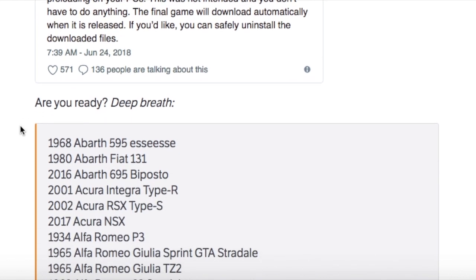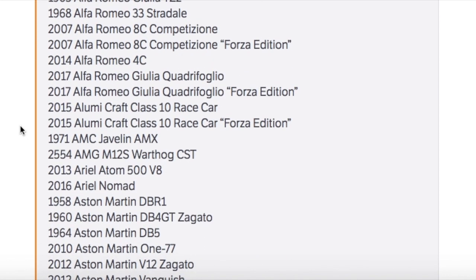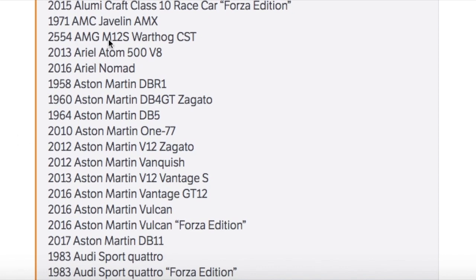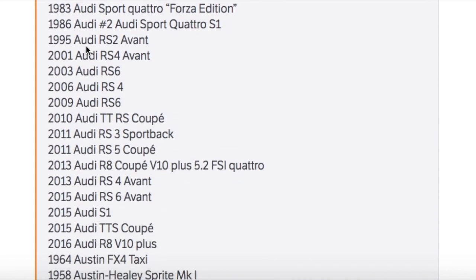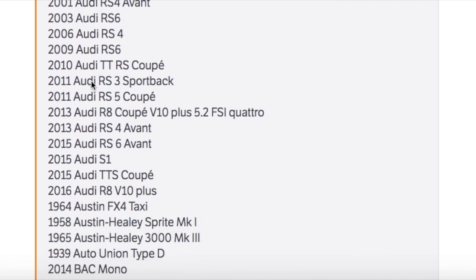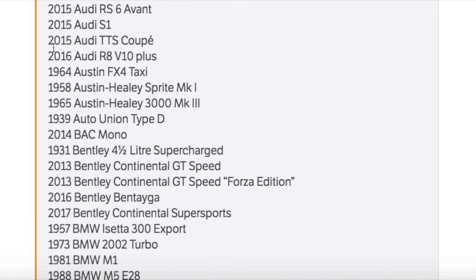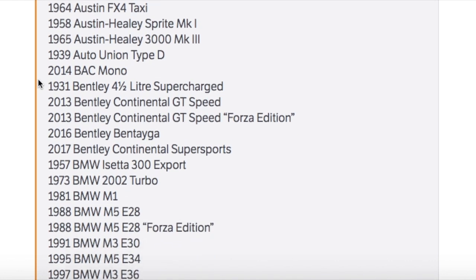I'll leave the list link in the description so you can go through it in your own time, but I'm going to show it now anyway. We've got a bunch of Acuras, Alfa Romeos, something called the AMG M12 — I would have thought it was a Mercedes but it's not — Ariel, a bunch of Aston Martins, and quite a few Audis. You can notice the dates go way back, so some are old cars and some are new.